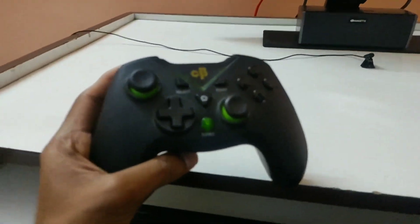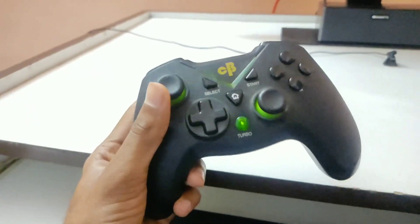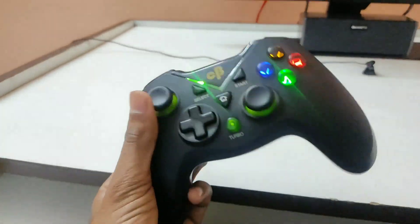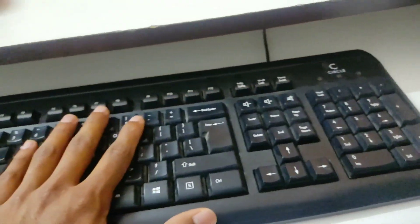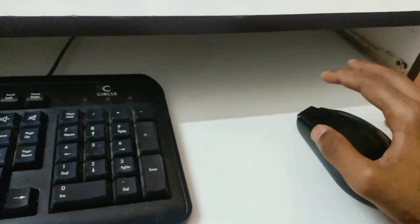Moving on to the controller — I think it's a Cosping, but I'm not really sure; it'll be in the description. This is the keyboard and I don't know if it's mechanical or not because I'm a noob, but it works fine. There's the space bar, and there's the cool little mouse — it moves! We also have a small Bluetooth speaker called Kitty.